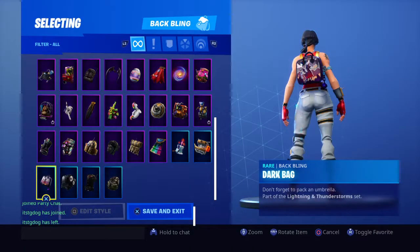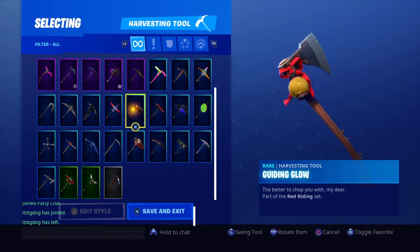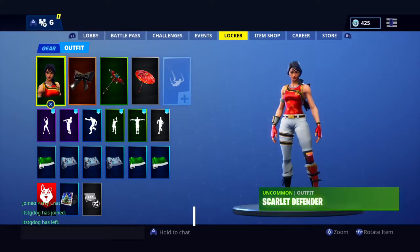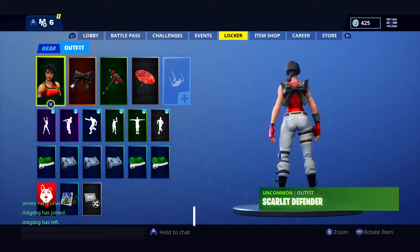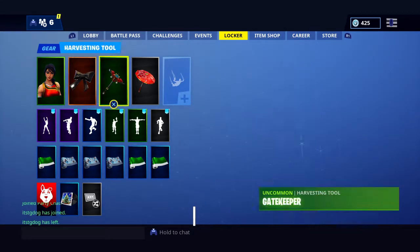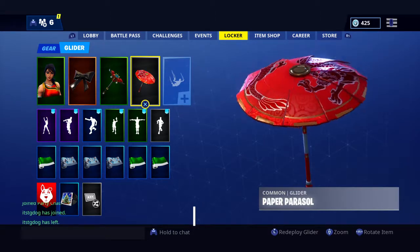I'm going to go with the Scarlet Defender. Scarlet Defender, Cuttlebone, Gatekeeper, and Paper Parasol. This is just a really clean combo if you're going for that really Chinese look. It has that red and white, Cuttlebone adds a little more black to it, and the glider has all the Chinese white and red colors — it's like it was made for it.